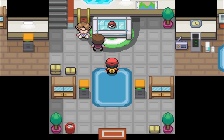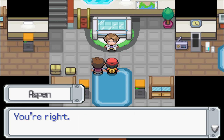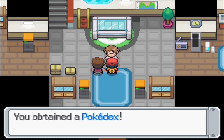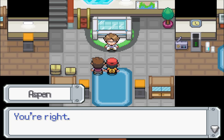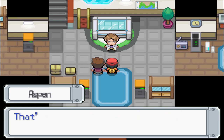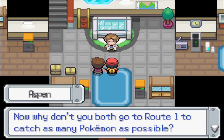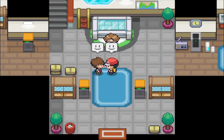Paleo guesses correctly that I took the water type and takes the fire type — professor gets the last one, so I'll have to battle the professor eventually. Now that everyone has a Pokemon, we receive the Pokedex — a really fun encyclopedia tool. And we each receive 10 Pokeballs. Professor says to go to Route One and catch as many Pokemon as possible.